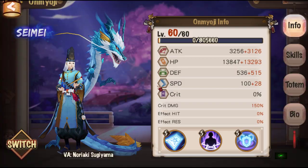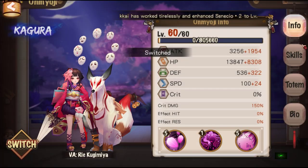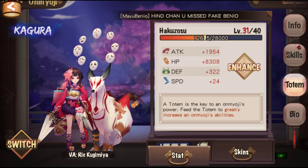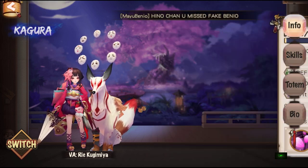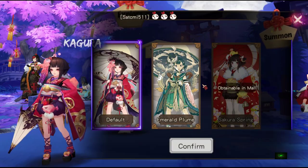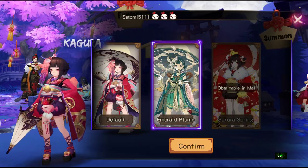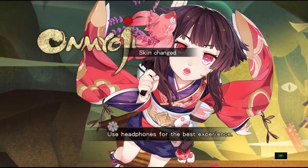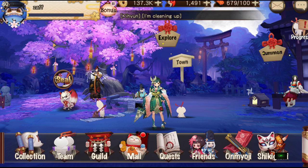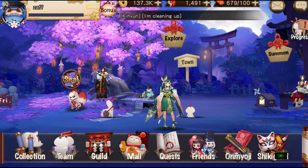Let's have a look at the skin we got for Kagura. Where is that skin? Change skin — there you go. Emerald Plume. Pretty nice.